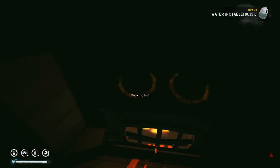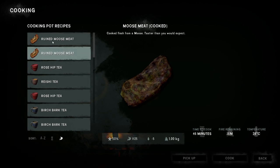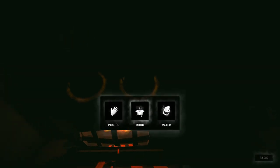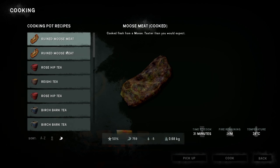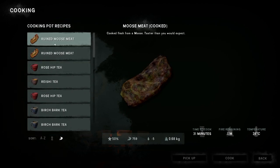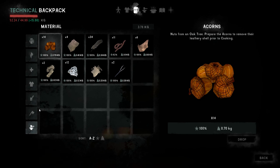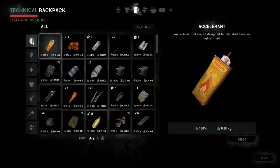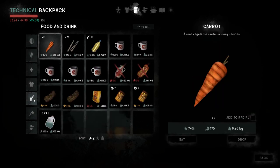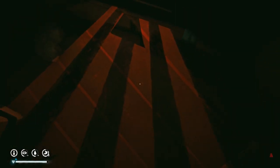I'm really glad I'm not outside right now — sounds like quite a storm. Let me cook some more water. And over here I'm going to cook the last of our meat. We have two cooked moose meats already. I thought I had one additional piece — wait, we do have raw moose meat and then these two are cooked. Okay, I think I was looking at the wrong thing — currently it's raw. Got it.